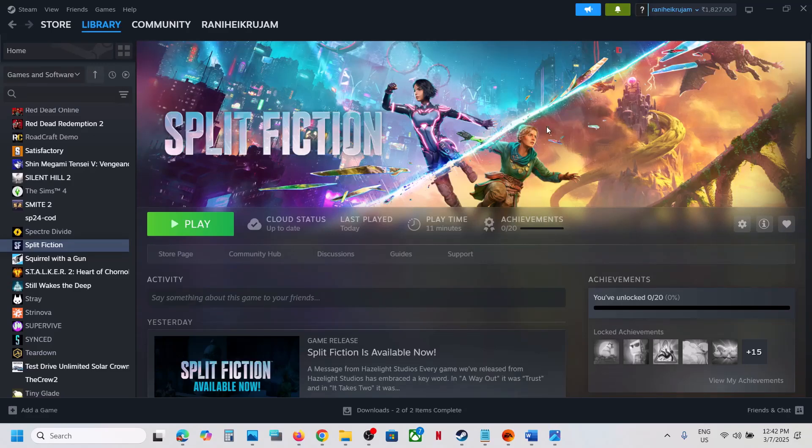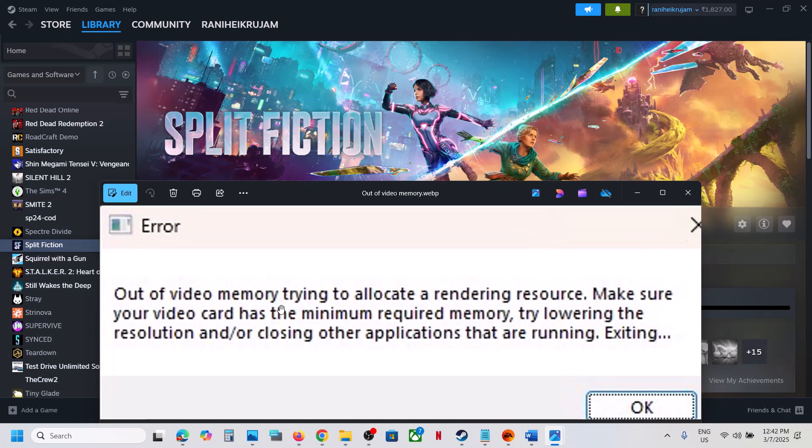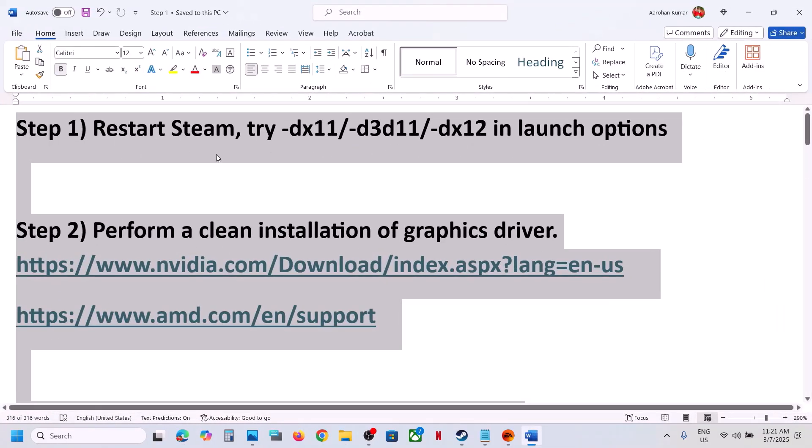Hello guys, welcome to my channel. Today in this video I'm going to show you how to fix the error 'out of video memory trying to allocate a rendering resource.' If you are receiving this error with the game, please follow the steps shown in this video. The first step is to try DX11 or DX12 in the launch option.